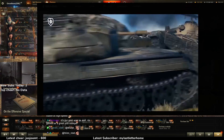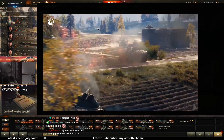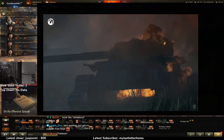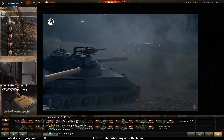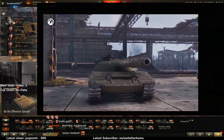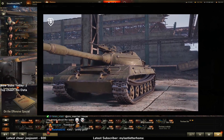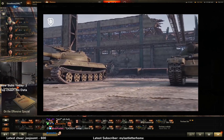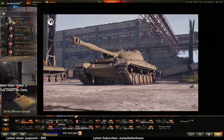The Object 430U and the Progetto 65, as well as their predecessors the Object 430 and the Standard B, are pretty good high-tier vehicles. But as statistics and player feedback show they are often too good, so we decided to tweak some characteristics — sure, buddy, player feedback. The armor of the gunner's and commander's cupolas on the Object 430U was reduced; they are now easier to penetrate. Firing on the move and during turret traverse is less effective because of increased dispersion.